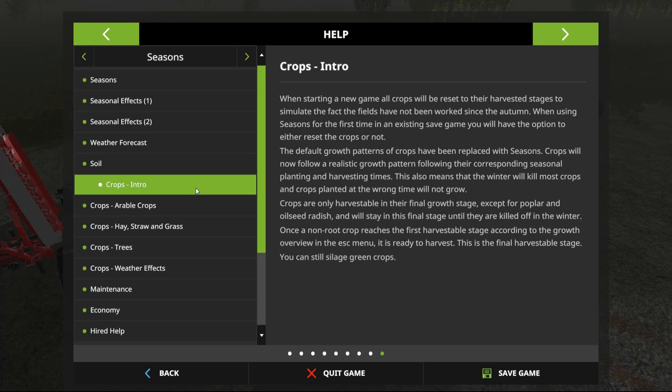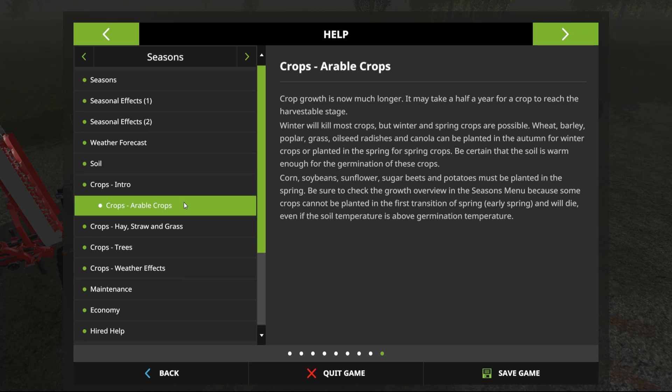Crops are only harvestable in their final growth stage — except for poplar and oilseed radish — and will stay in the final stage until they are killed off in winter. Once a crop reaches the first harvestable stage according to the growth overview in the escape menu, it is ready for harvest. Winter and spring crops are possible: wheat, barley, poplar, grass, and oilseed can be planted in autumn for winter crops or in spring for spring crops. Corn, soybeans, sunflowers, sugar beets, and potatoes must be planted in spring. Some crops cannot be planted in the first transition of early spring and will die even if the soil temperature is above the threshold.